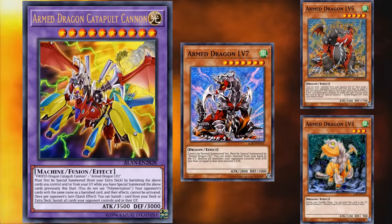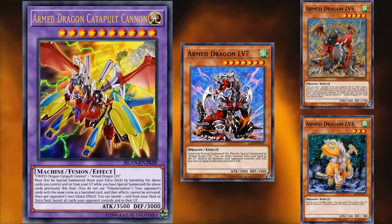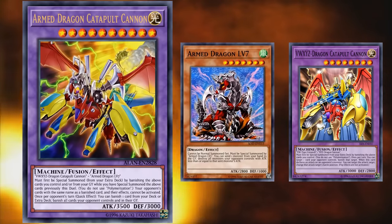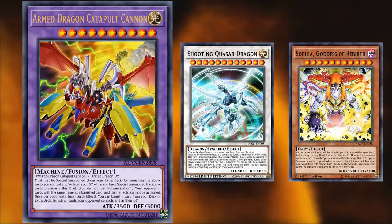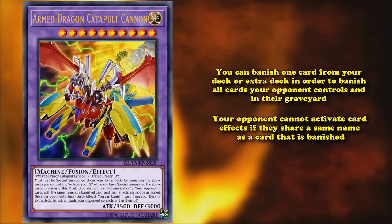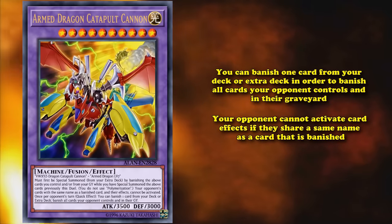Armed Dragon LV5 can be special summoned with the effect of Armed Dragon LV3, who can send itself to the graveyard during the standby phase to special summon LV5 from your hand or deck. So Armed Dragon Catapult Cannon is most likely a joke card because of how difficult it is to bring out the two materials in the first place, but it does have an effect that basically wins you the duel if you bring it out. On a quick effect during your opponent's turn, you can banish one card from your deck or extra deck to banish all cards your opponent controls and in their graveyard, and it has another field effect where your opponent cannot activate card effects if they share a name with a card that's banished — which can most likely shut down your opponent from playing the game entirely.